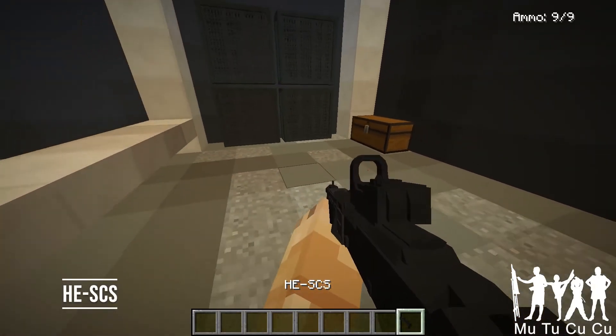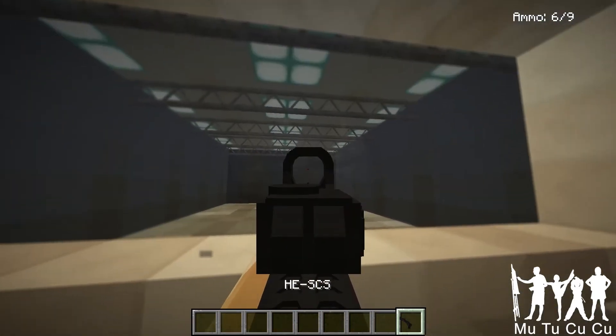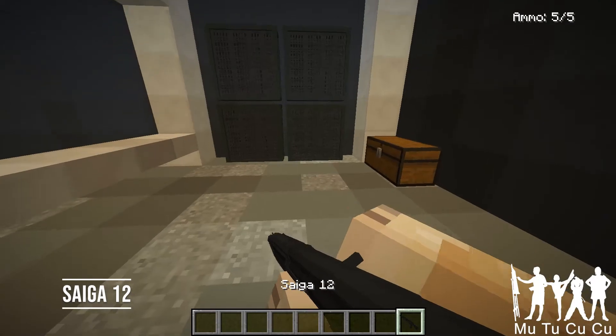The HECSS — it is a pump shotgun. It looks a lot like the Spaz-12 but without the stock. It's like a cut-off stock.